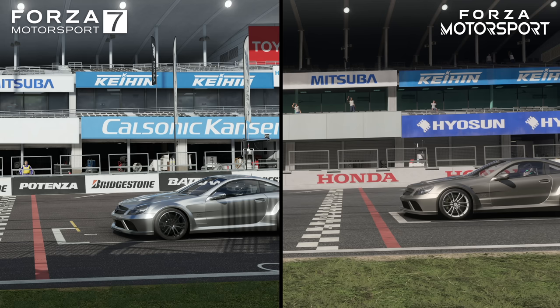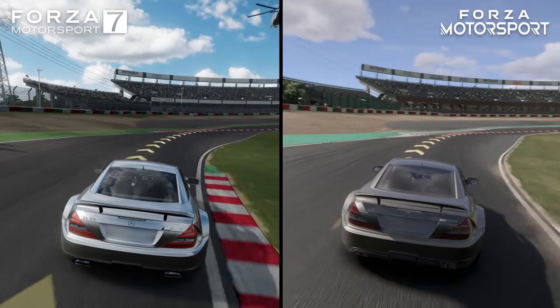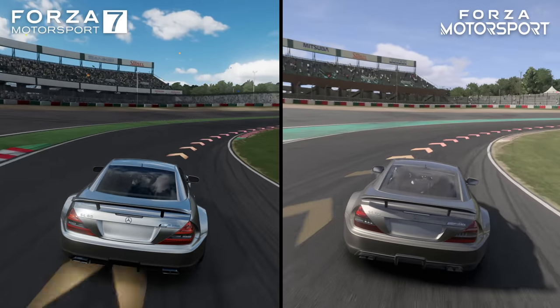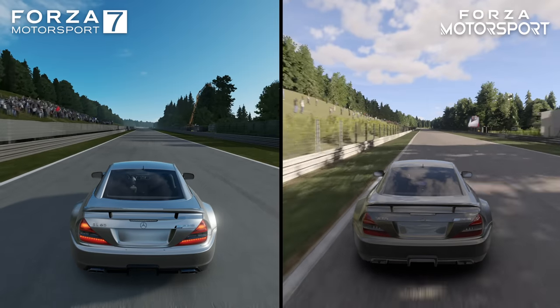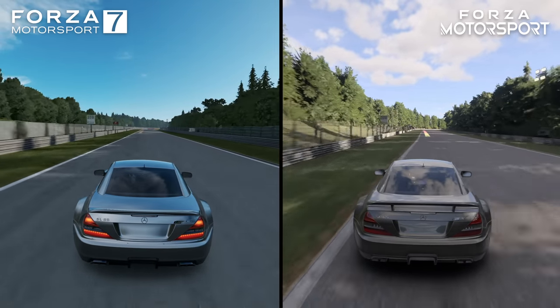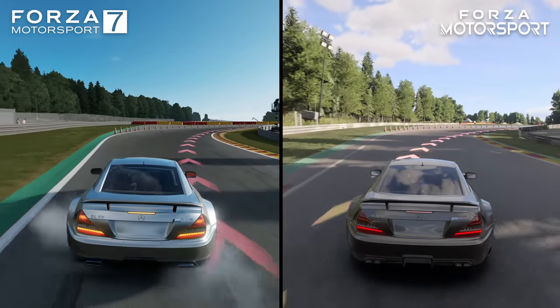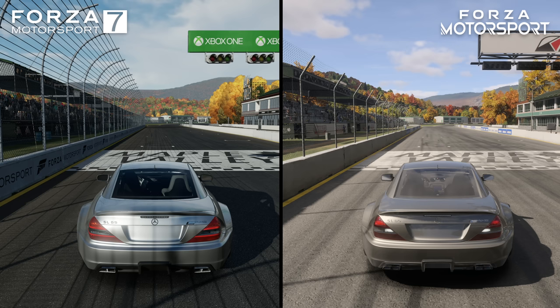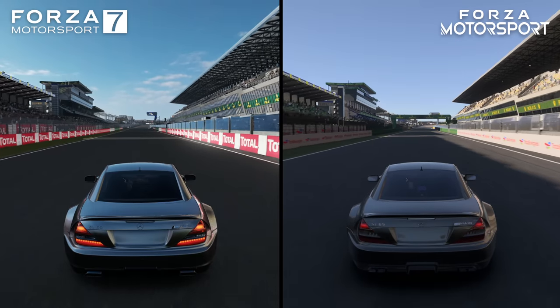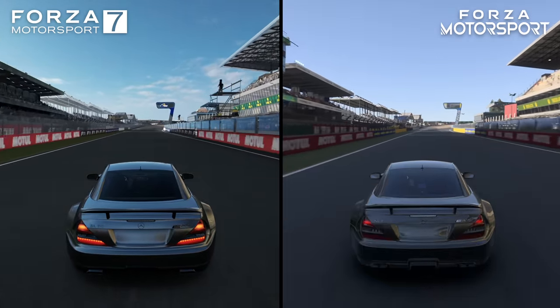Global illumination also seems considerably enhanced, with the track and environment taking on a more natural hue through a range of lighting conditions. At times, these improvements produce a very striking image, with a much stronger presentation of lighting relative to the earlier title. For this game, Turn 10 has transitioned from a more heavily pre-calculated lighting solution, which relied on baked AO and shadow maps, to one that emphasizes real-time versions of those techniques, at least as we're seeing here on Series X.